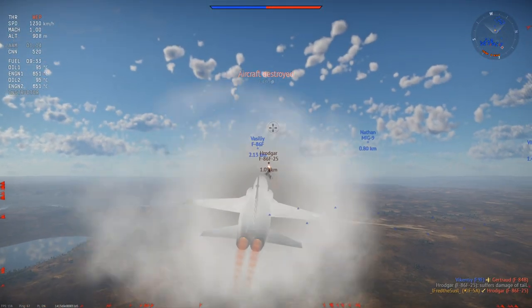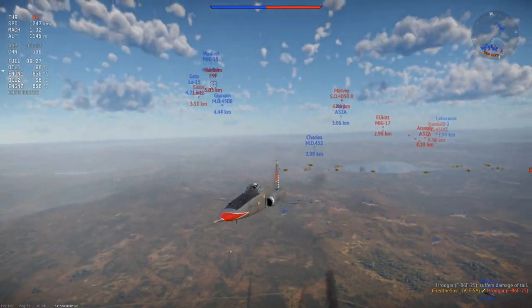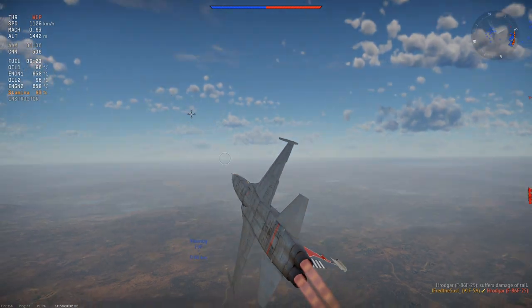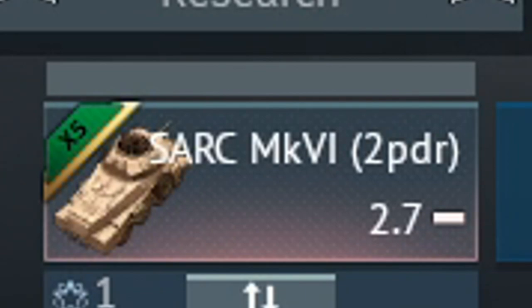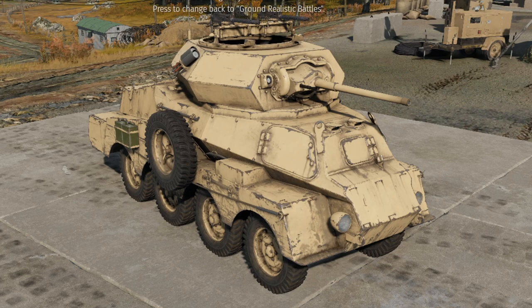Hello everyone, welcome back to another War Thunder episode. Today we're in the dev server — a new update is coming really soon. In previous dev servers some vehicles were not available, so today we're going to check them out. First up: the Sark Mark 6 two-pounder. What a war machine — this is literally the most adorable tank in the game, no questions asked.